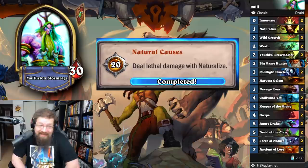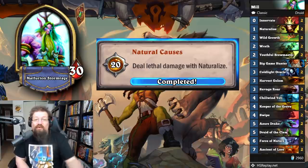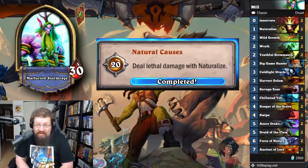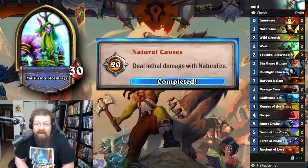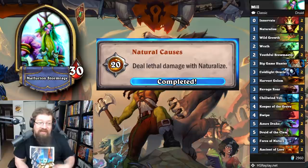The same can't be said for 'Natural Causes' — deal lethal damage with Naturalize for 20 achievement points. You must kill your opponent with Naturalize itself; Naturalizing like a Leper Gnome does not work. It has to be the damage brought on by Naturalize itself, so you have to fatigue your opponent. I played Mill Druid, queued into a control priest who drew a bunch of cards, bounced Cold Lights to get them closer to fatigue, and then double Naturalized them to finish them off. You basically need the right matchup — an aggro deck won't work, but maybe Miracle Rogue since they draw a lot. You have to kill them with the Naturalizes. Cold Light Oracles and bouncing them, then defending yourself, is your best bet.